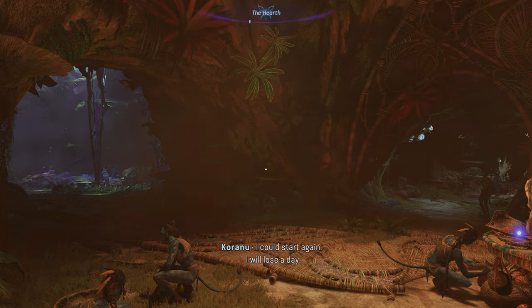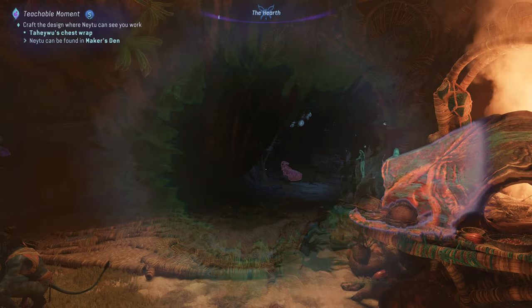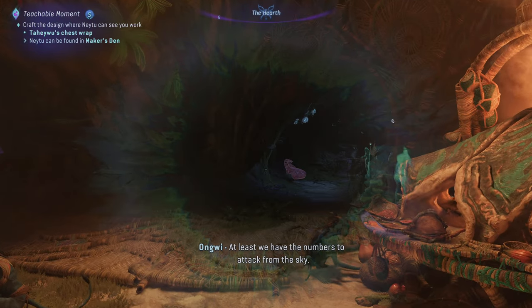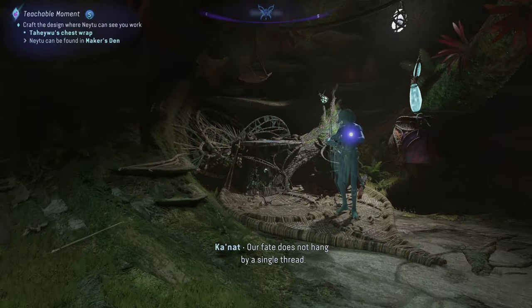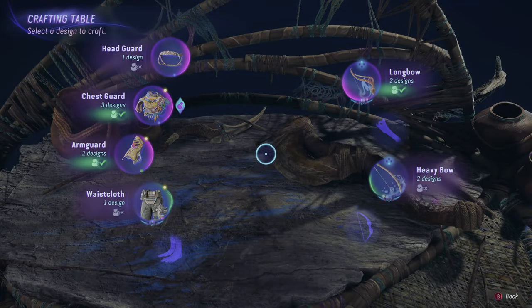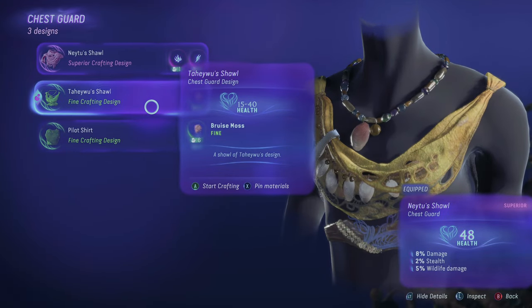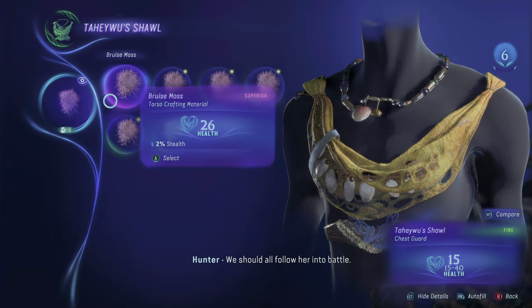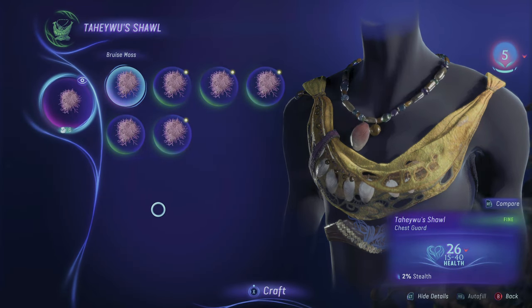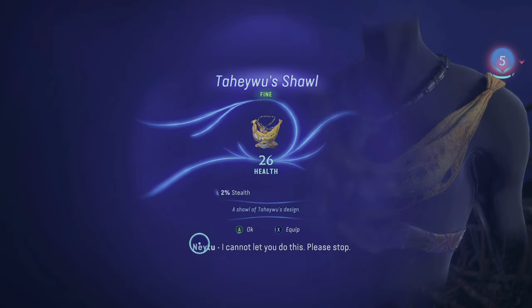Welcome back to Avatar, continuing where we left off. Today we need to go make a chest wrap. Let's come over here and see exactly what we're going to need for this chest wrap. I think it's just guards - this one here, which I think we can craft already. Let's craft it.